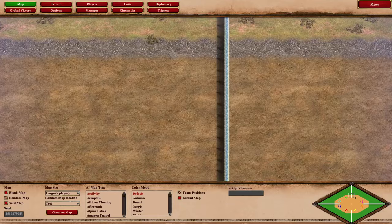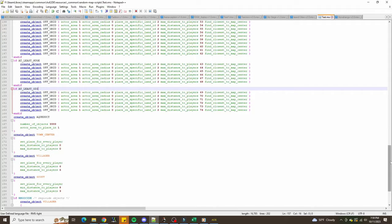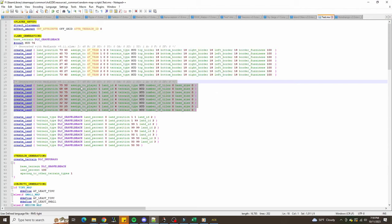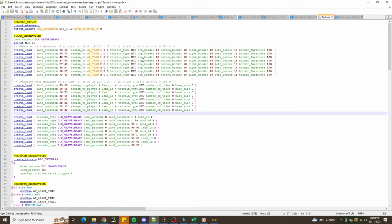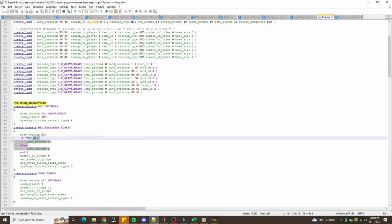Now we have each aqueduct as a straight line from the corners all the way to the midpoint between two players. One thing to note: I'm keeping the lands beneath the aqueducts assigned to players. This means that if I create any forest in the middle with the attribute 'set avoid player start areas,' it will prevent the forest from spawning too close to the aqueduct — which is a positive thing. So let's put in the trees: Mediterranean forest on the inside of the city with a small land percent, and pine forest on the outside with a larger land percent.